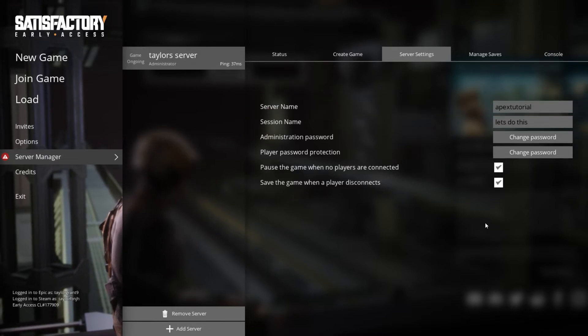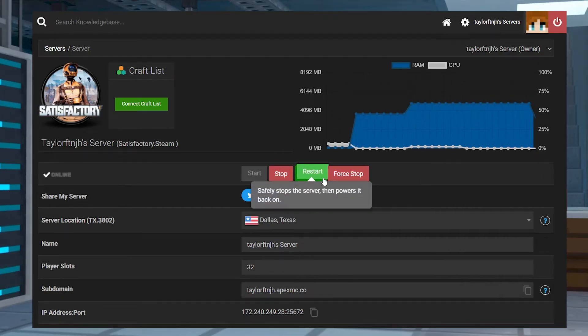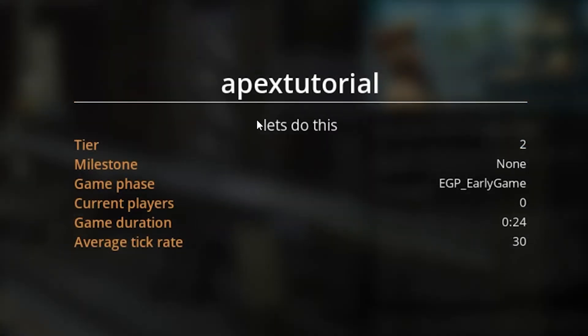In that text field, enter the new server name that you would like. And once you're done with that, head into your Apex server panel and restart your server. That's it, and your server will now have your new selected name.